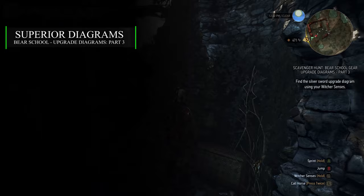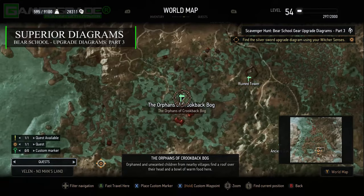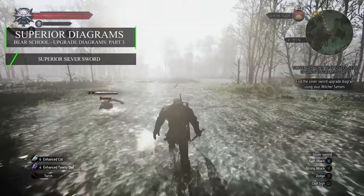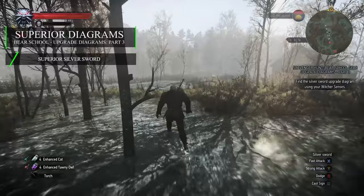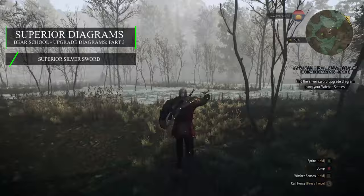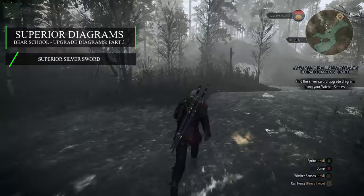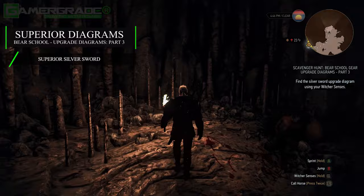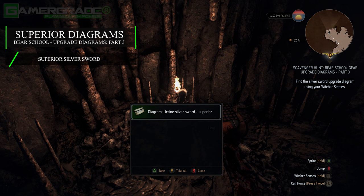Now fast travel to the Orphans signpost of Crookback Bog, just south-west of the Ruined Tower. From the signpost, head south-west across the treacherous marshlands of the bog. Simply sprint past all the monsters to avoid confrontation, or take them down for easy XP and materials. As you near the quest marker, you'll approach a rocky hillside with a rock boulder illusion hiding the entrance to a cave. This illusion needs to be dismissed using the Eye of Nahalini. After dismissing the illusion, enter the cave and immediately check the alcove to the east, where you'll notice the corpse of a soldier slumped up against a wooden chest. Looting this chest rewards you with the superior silver sword diagram.